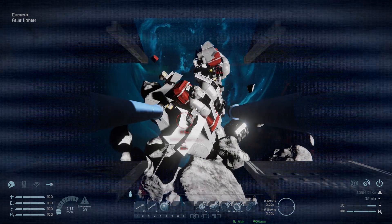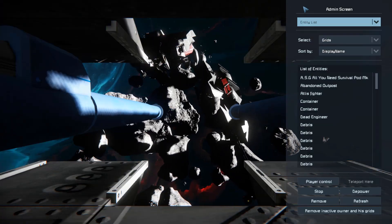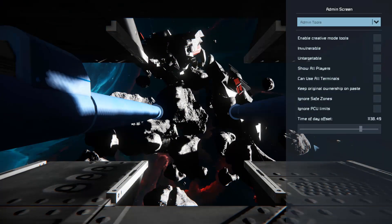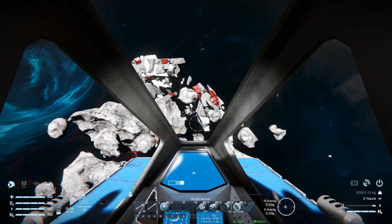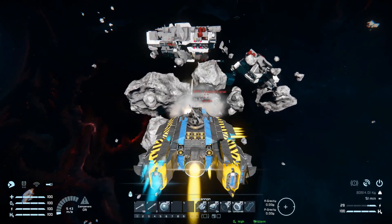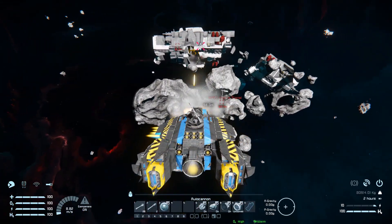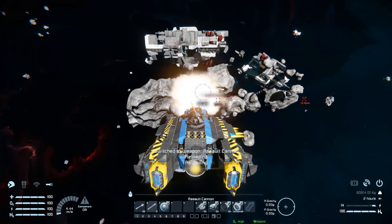I'm sure they'll have some kind of surprise, but I don't think they do. The Atlas Fighter is a lovely little fighter with a lot of firepower and a great design. There'll be a link to it in the description below if you do wish to download and play around with it yourself.